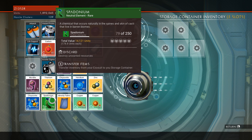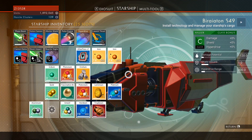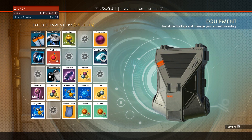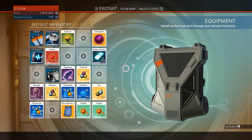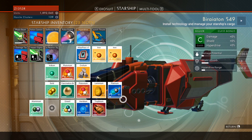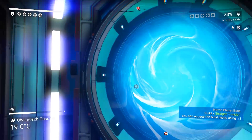We're gonna transfer this Spadonium. What was the other thing? I think it's in the ship. Let's get the ship's inventory up. What's the other thing? It was Spadonium and something else. Ooh, antimatter. I guess we're gonna just store some stuff in here because our packs are like full all the time. I don't know what we need. We should just sell some of this stuff — I don't know why we have it. Can I sell stuff through here? No terminus found.